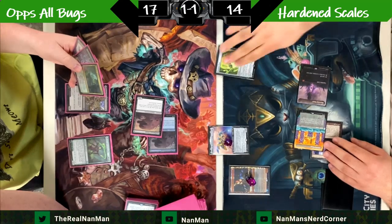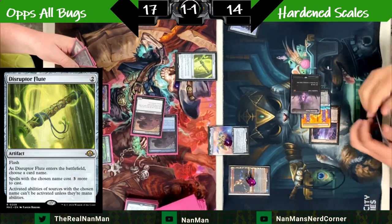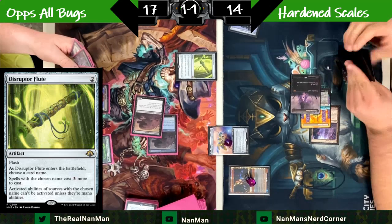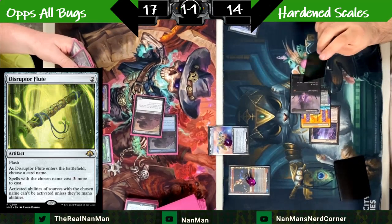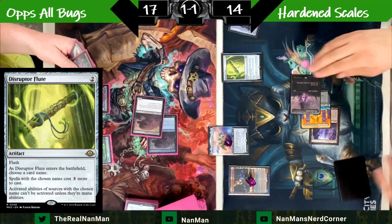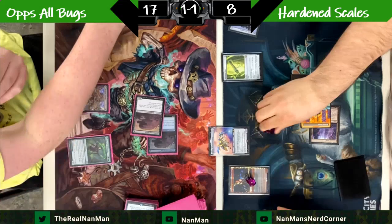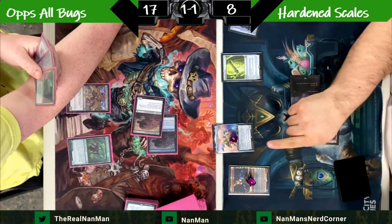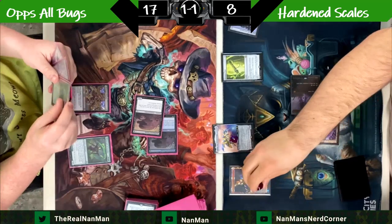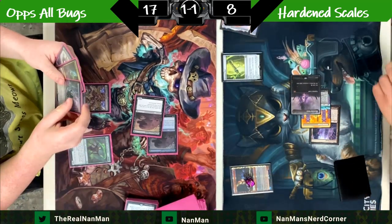We're going to do some blocking and absorption, then flash in a Disruptor Flute and say: you're a combo-based deck that relies on activated abilities of a Planeswalker — what if you can't do that? So we're going to name Grist the Hungering Tide. Not only does that spell now cost three more to cast, but activated abilities of the named source can't be activated unless they're mana abilities. Think of it like Pithing Needle — but more painful.